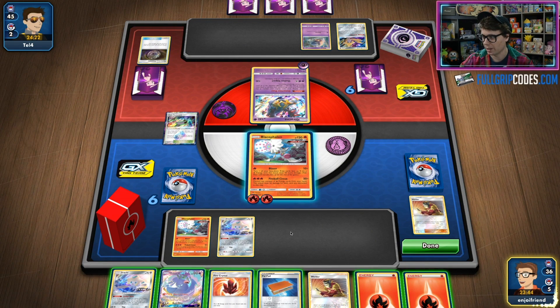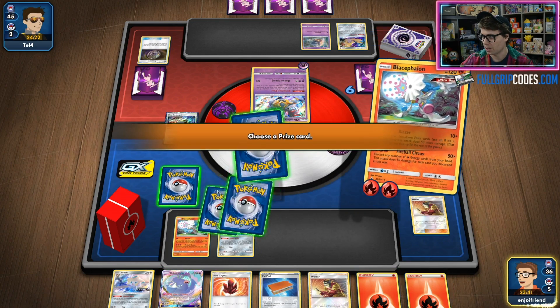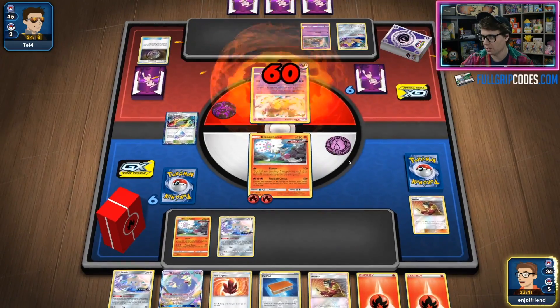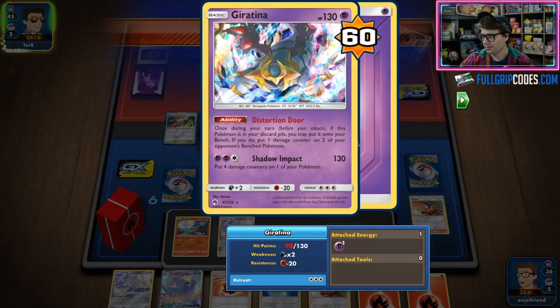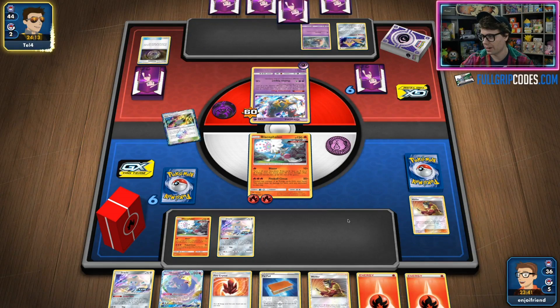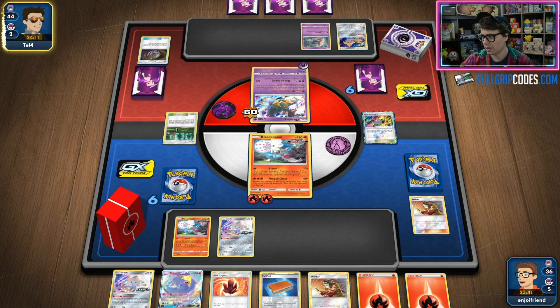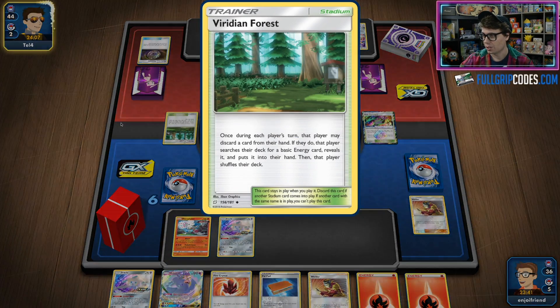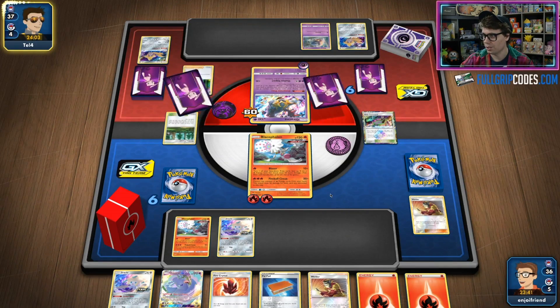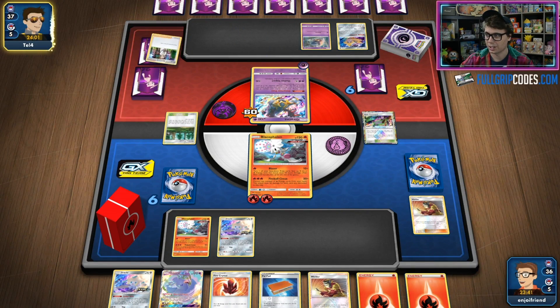We can save our Welder and Fire Energies for the following turn. We got the Fire Energy too, so that's great — hitting for 60, which means I'm only going to have to discard two energy with my Fireball Circus next turn. Viridian is also nice because I'm going to be able to search out the energy I need to pull off Fireball Circus attacks.